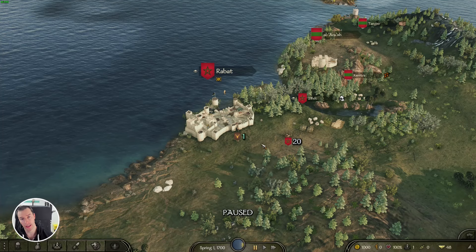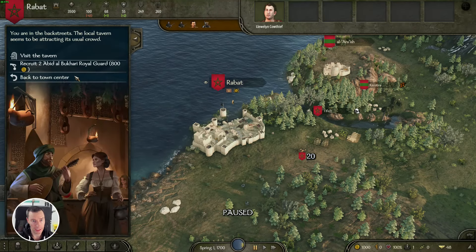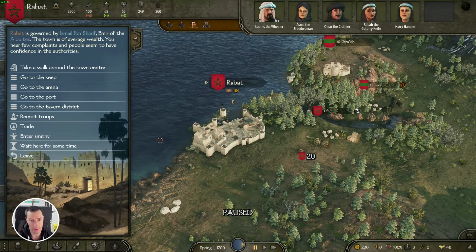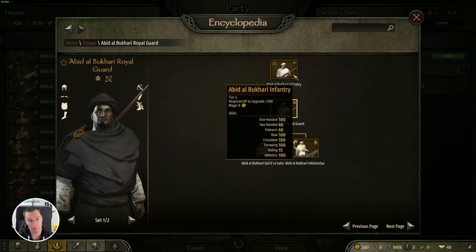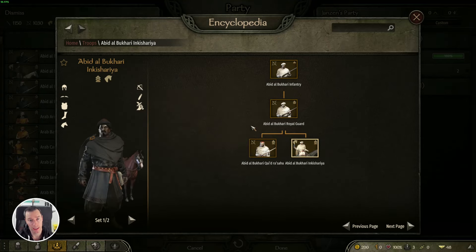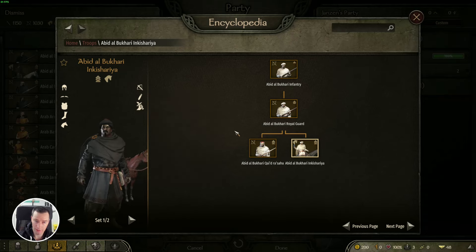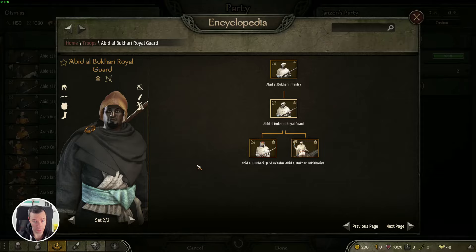Moving on to the last update — we're over in Morocco here and we've got some new mercenary units: the Black Guard. The Black Guard were African slaves who were used as the royal guards for the Moroccan Alawi royal family, but they also formed the elite force as well. I've got all gunpowder units: two muskets, a rifle, and then a mounted pistol unit — so the equivalent of a Dragoon. They're all high tier, all tiers four, five, six, and they're only available in one place. But they should be some of the strongest units in the game if you can get ahold of them.